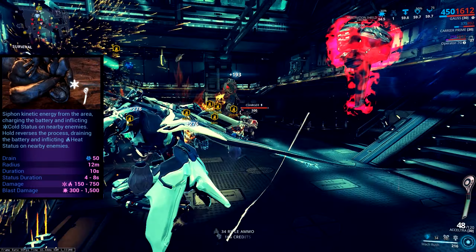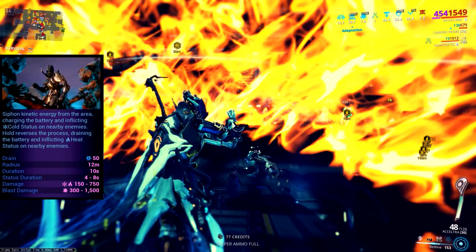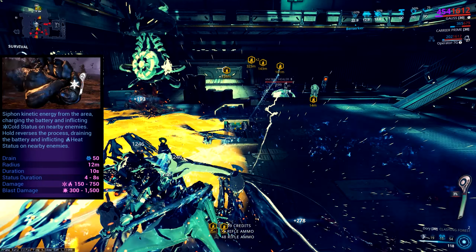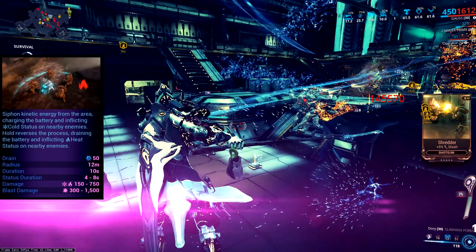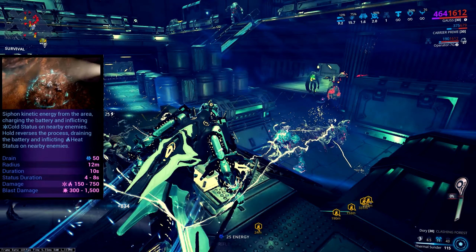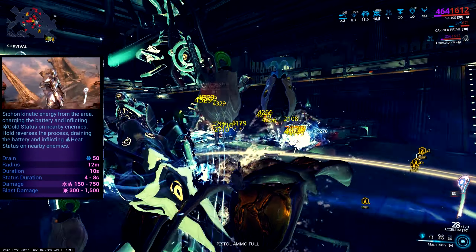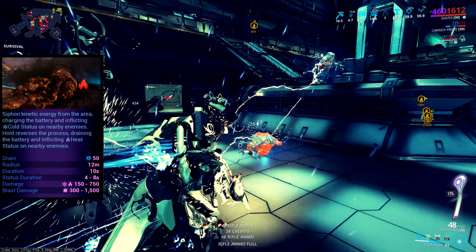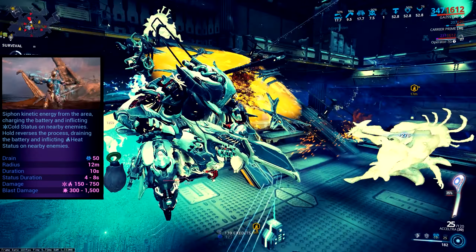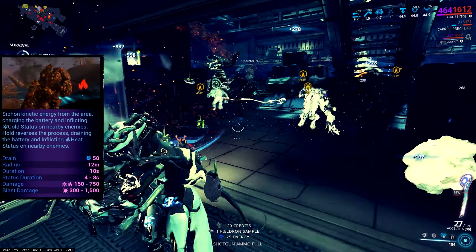Thermal Sunder is a very underrated ability. Tap to place an AOE cold proc on the floor that shrinks toward you, or hold to cast an ember-style ring of fire for a heat proc. If you follow cold with fire or fire with cold, you get an AOE blast proc that deals additional damage and knocks enemies down. Cast cold twice and you freeze enemies completely solid — and since you can now proc status on frozen enemies, it's incredible crowd control.